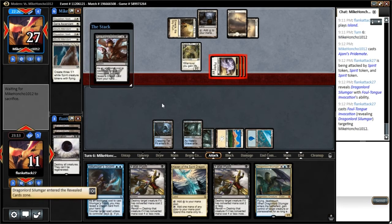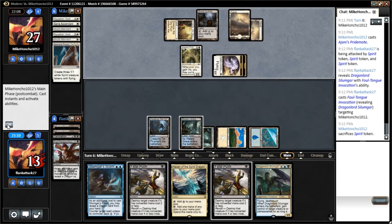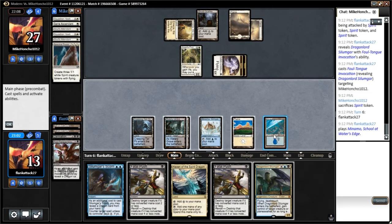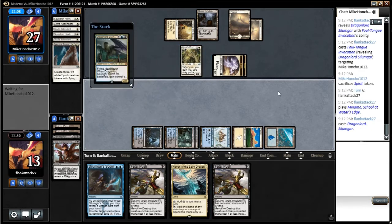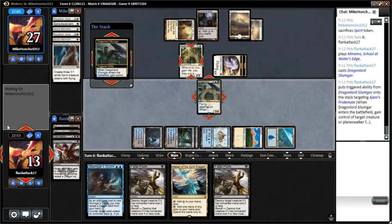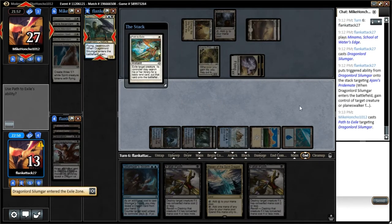This will preserve our life total a little bit. So instead of taking three there, we actually gained two — that seems pretty good for us. We'll just go ahead and jam our first Dragonlord, and we'll take the Ajani's Pride Mate. If our opponent has a Path to Exile, that's fine. Yep, okay — they have a Path to Exile, that's fine.